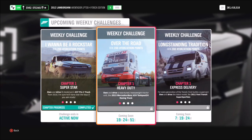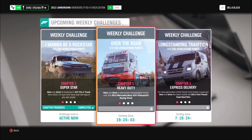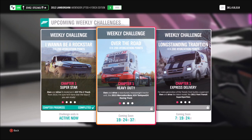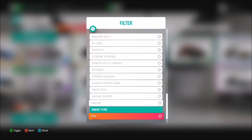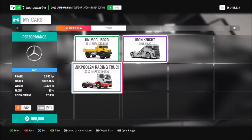Hello and welcome back to Everything Gaming. In today's video we're going to be doing another Forzathon guide where I show you guys the quickest and easiest ways to complete all of this week's Forzathon challenges. This week called Over the Road wants you to complete all of the challenges using the 2015 Mercedes-Benz number 24 Tankpool Racing Truck. You can find this just by filtering the cars in your garage to trucks and you will find it under Mercedes-Benz.